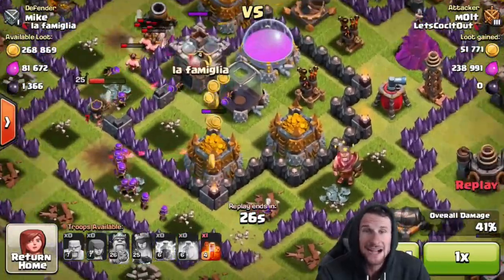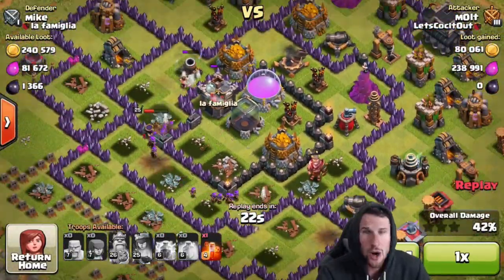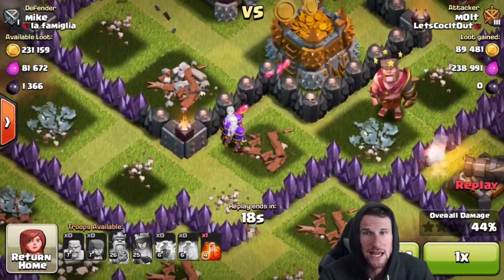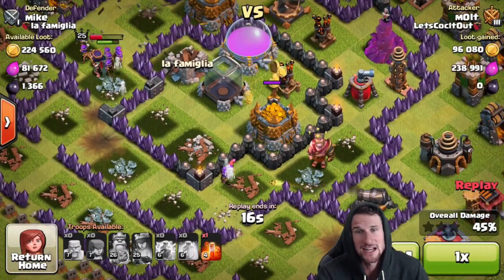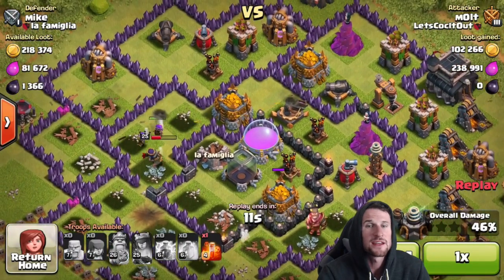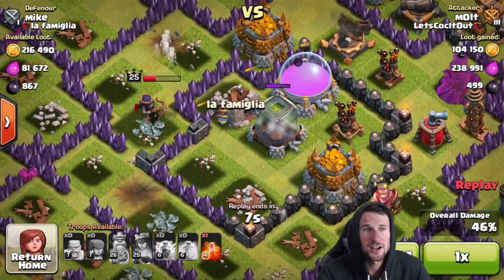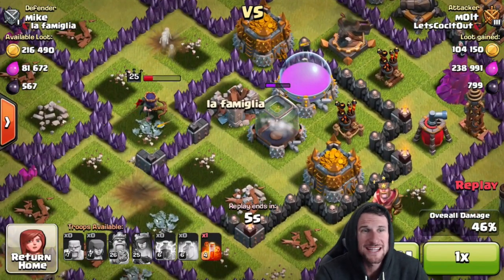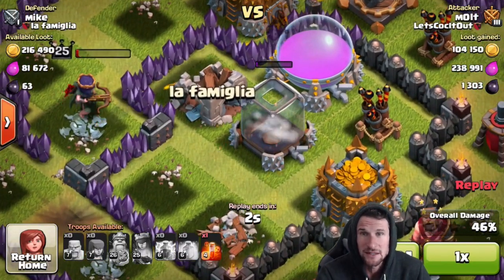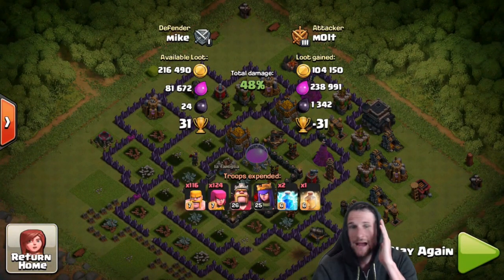There are two gold mines and two gold storages right here that are completely full — why don't you go in there? The queen decided to go the other way. The archers did come over and shoot it but weren't able to get that much of it. If the queen had gone this way, things would have been a little different. She's going to go ahead and pick off the dark elixir storage — each one of those ticks is worth a hundred dark elixir. That thing looked empty but all the dark elixir was in there.